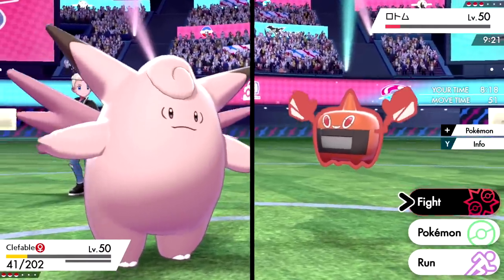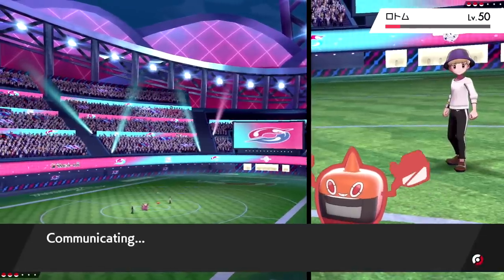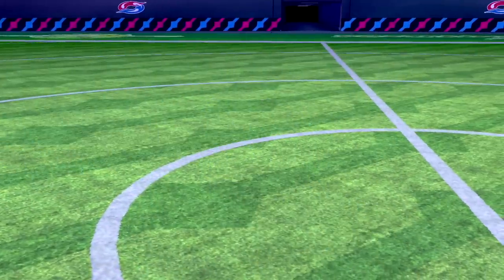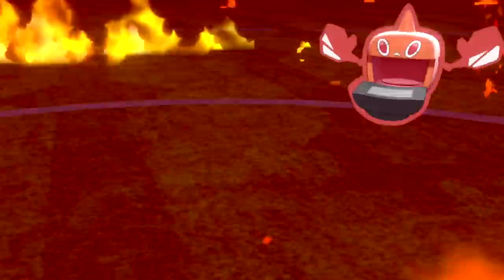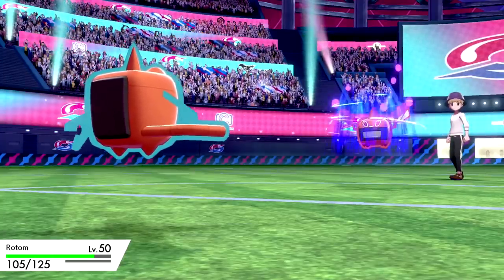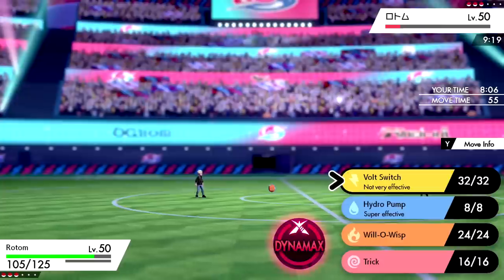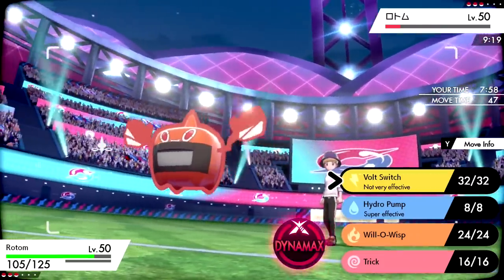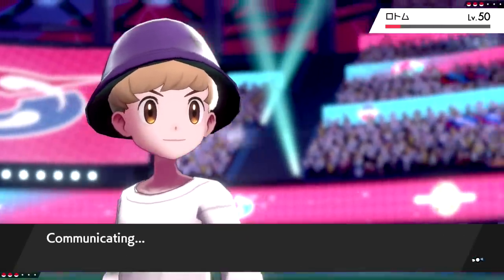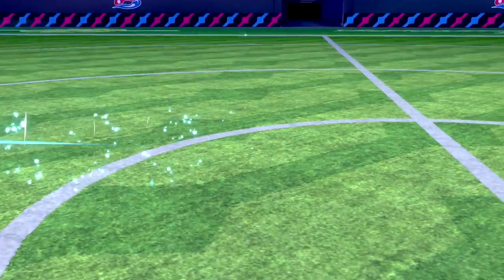We switch into Rotom — they go for Overheat again, hits this time, does a chunk but now their Special Attack is non-existent. We click Volt Switch. They stay in — but we knock out their Rotom regardless. That's one down. Rather than revealing my Gyarados, I'll go back into Clefable and see what they bring in.